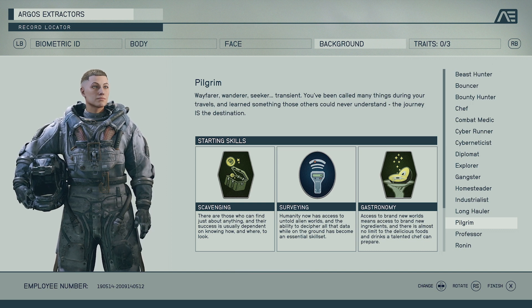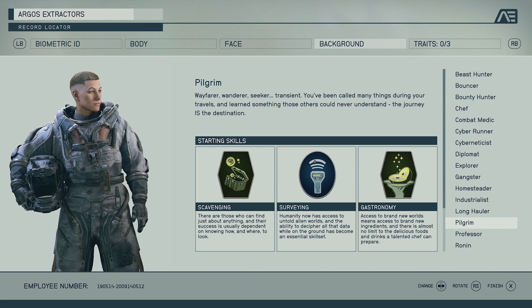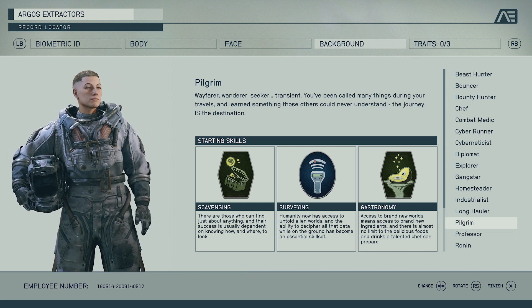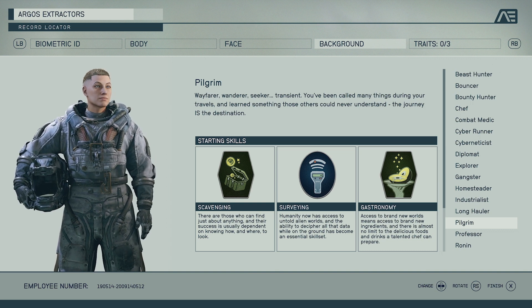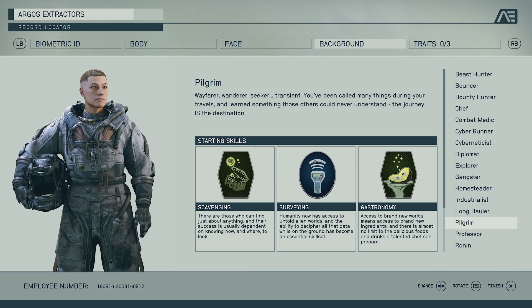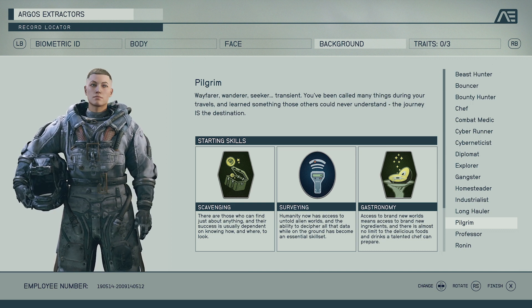Next up we have Pilgrim, which has Scavenging, Surveying, and Gastronomy. It kind of feels like you're bare bones into the game and you've got to search for things, find things, and make your way up the totem pole — you start off with barely anything and you're trying to survive. I feel like if people want a challenge, this is probably the way to go.